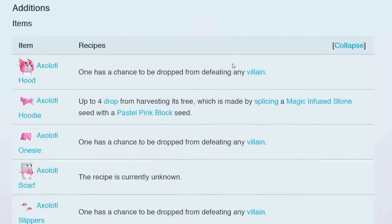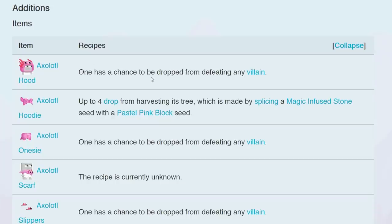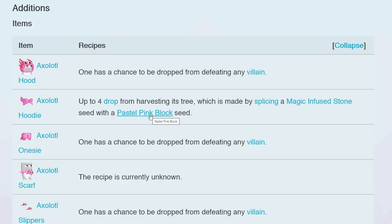So this is day one — in day one they added the axolotl set. Some guy on a live stream told me that the scarf hasn't been found yet, and literally all the other pieces are from fighting villains except the hoodie. Up to four drop from harvesting its tree, which is made by splicing magic infused stone with pastel pink plug. Those hoodies are extremely cheap to make.